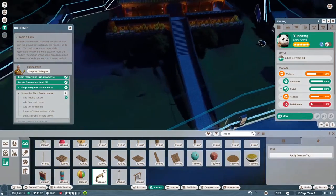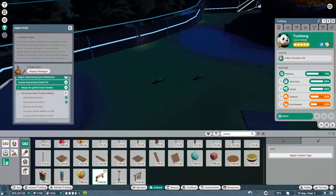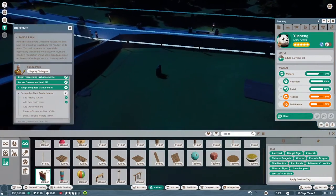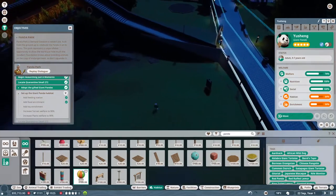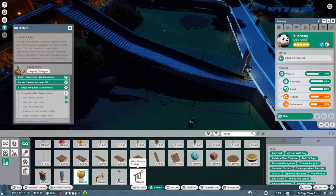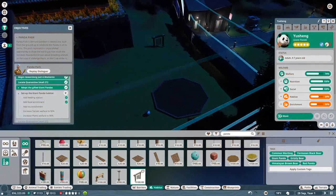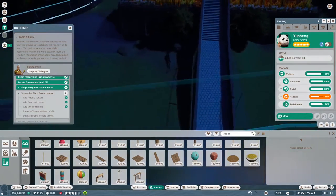Let's see. Well this must be... Yes. Okay, we have food enrichment. Then we need a toy enrichment. Let's give them a rubbing pad. Where to put it though. That's not a toy either. Some of these enrichment items are not toys. Ball. Block of ice. What is a toy then? Do they want wind chimes? I don't understand what they want. Apparently wind chimes are a toy. Of course.